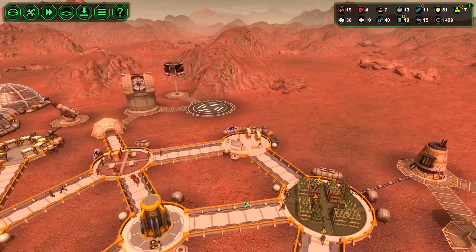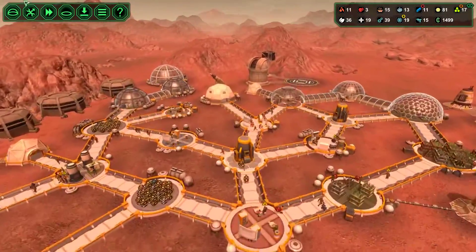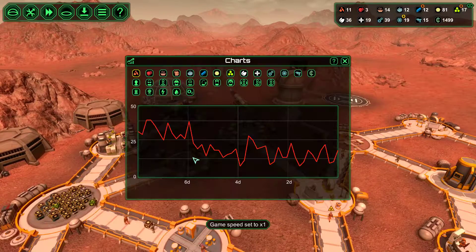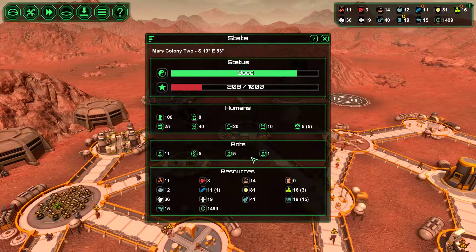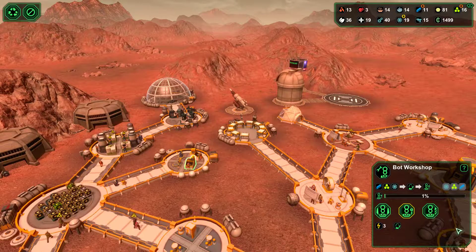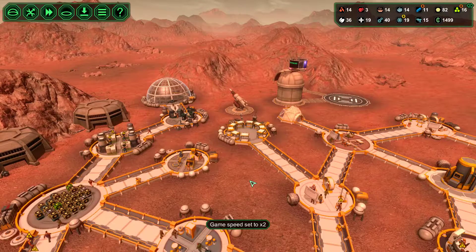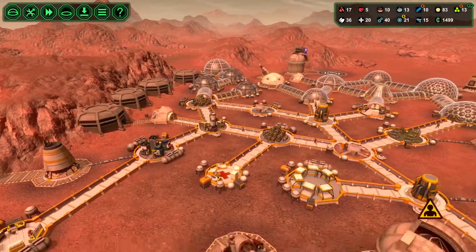Starting to build up starch again, but the good news is we're not running out of food. Let's have a quick look at our population statistics. We have five ConstructorBots and five carriers. Let's switch the ConstructorBot builder to be a DrillerBot builder, so we're going to start building drillers that will help produce more metal from all these mines.